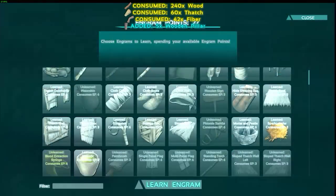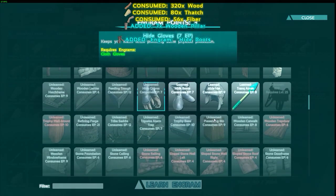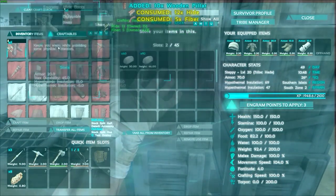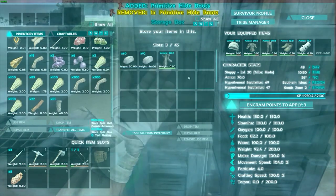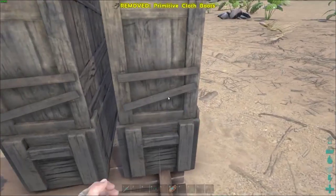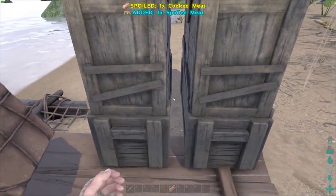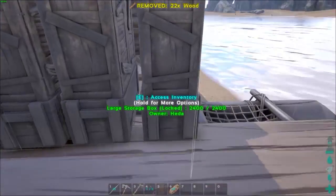Get a bit more movement speed. Come down here. Hide hat, tranq arrow, hide boots, hide gloves — can't learn hide gloves. Oh, preserving bin, and trike saddle. Oh, refining forge too. Okay, breakthroughs. So we'll craft this — we're at hide gear now. Come back over here. We probably should have learned the trike saddle first, but we didn't. And then this one was building supplies.